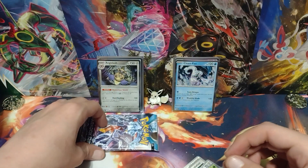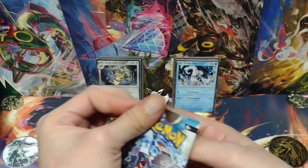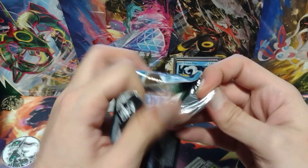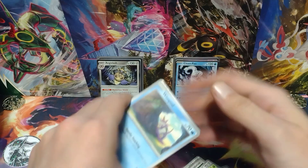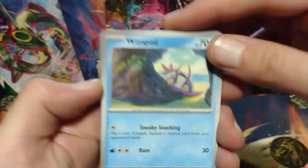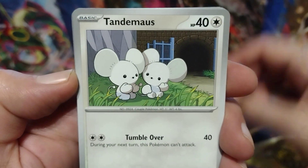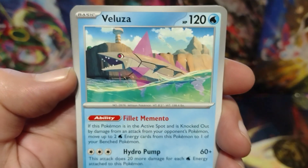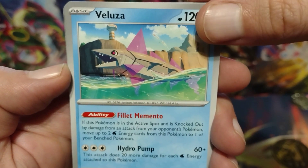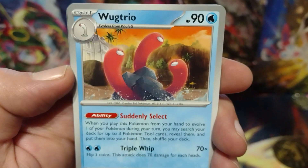No hits so far. I'm gonna put this in front of the Satitan. On to the next pack. Tap in Radiant Eevee for good luck. Here's the Code Card. Wimpod. Plessle. Tenda-Mouse. Toadscool. Veluzoa? I don't know why I can't pronounce it. Technical Machine Turbo Energy. Wugtrio.